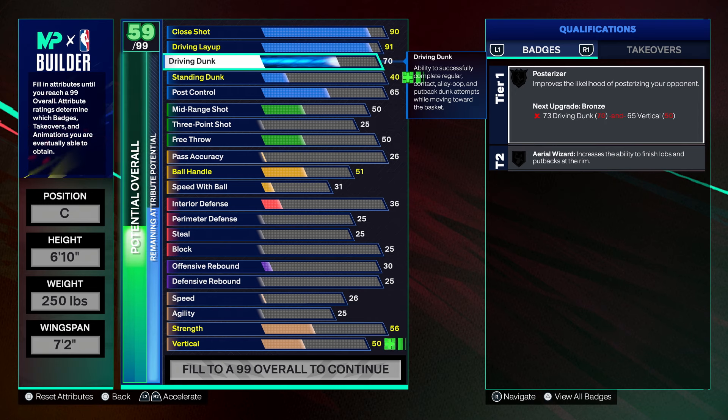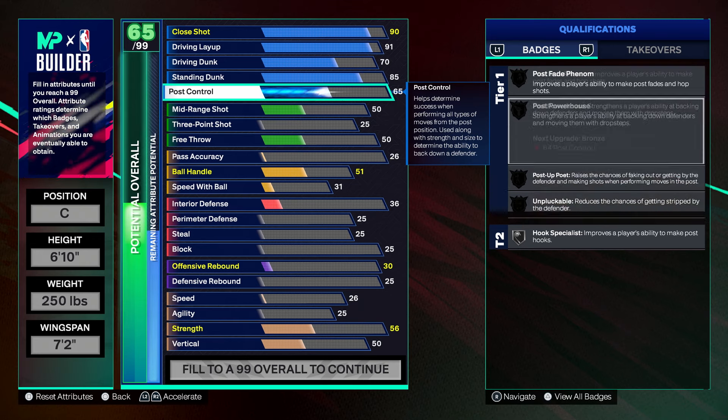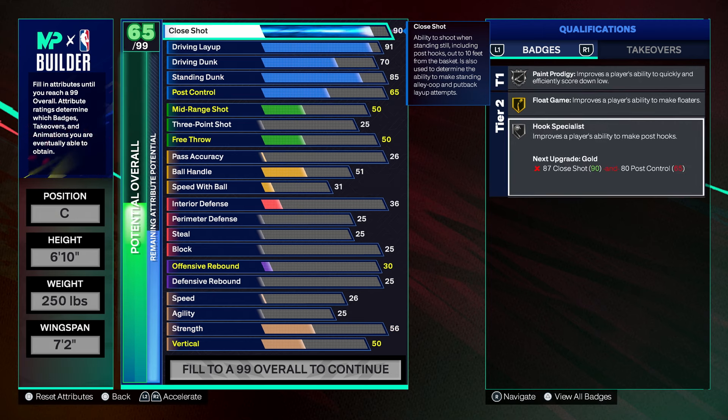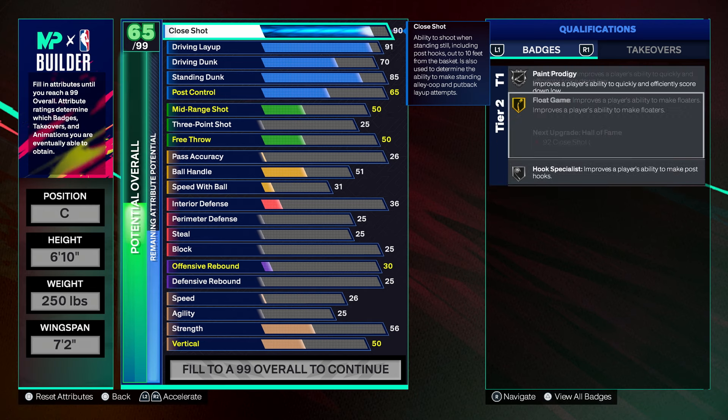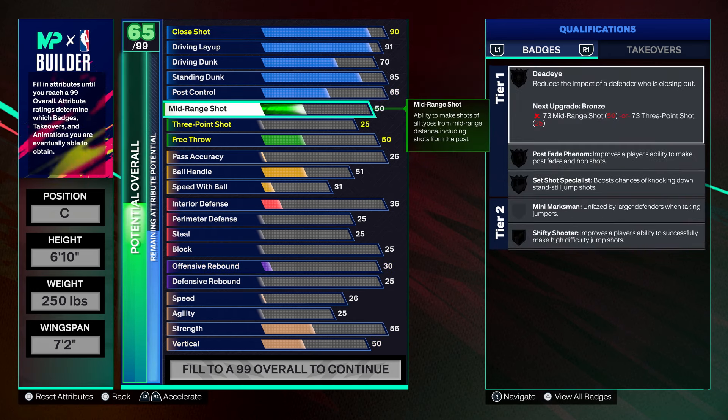Moving on to driving dunk, we went with a default 70. If you want to add a posterizer to the build, we do have a high enough vertical — when you get those cat breakers at starter three you can raise your driving dunk up to 73 and unlock bronze posterizer if you want that. For standing dunk we have an 85, which gets us Rise Up. Then we have a 65 post control which unlocks silver hook specialist. That combined with a 90 close shot, paint prodigy, and playing without layup timing is going to be absolutely ridiculous down low.